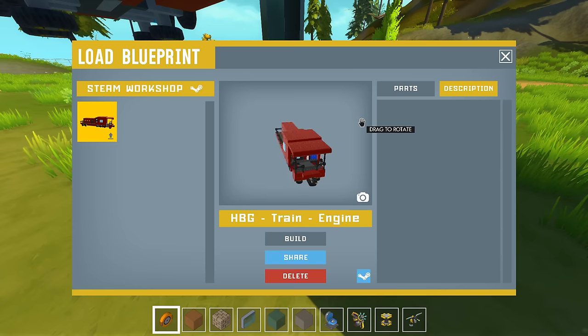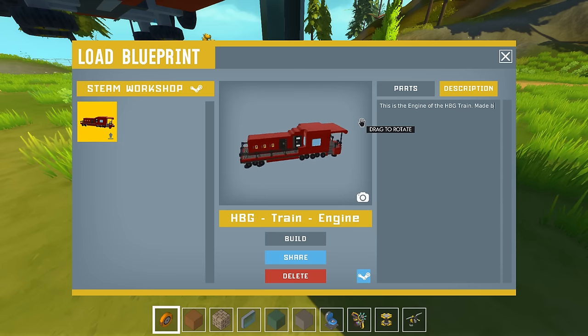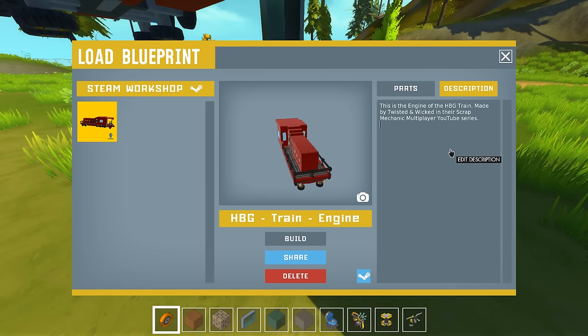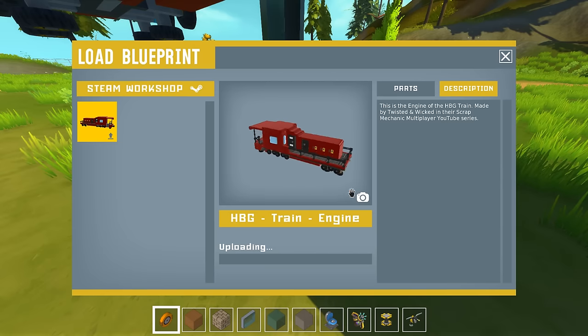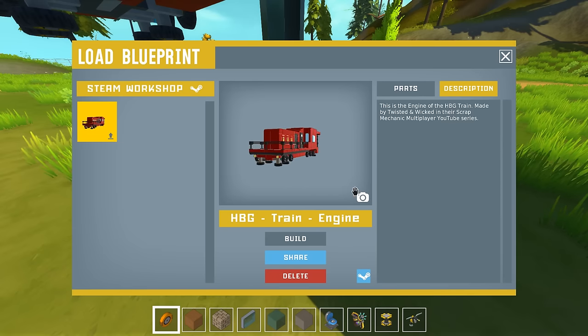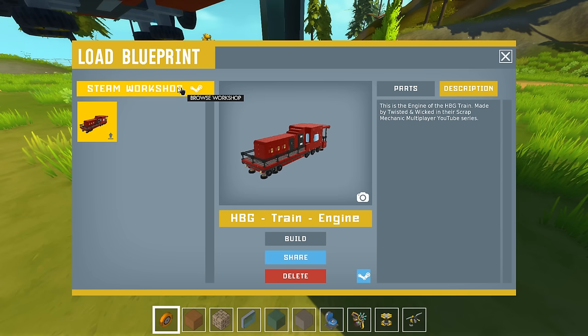Oh, if this thing is uploading I might be laggy for a second. This is the engine of the HBG train. It's gonna be made by Twisted and Wicked in their Scrap Mechanic Multiplayer YouTube series. I'm gonna copy your description — I'm gonna share it again. I don't know if it's gonna create a new one. I can also make a new thumbnail. You have three workshop items, all part of the videos — it hasn't updated yet, it's gonna take a bit.